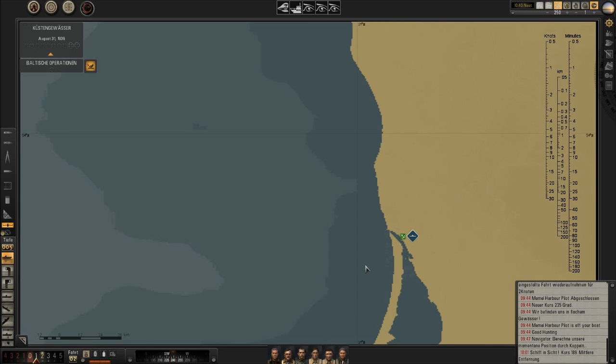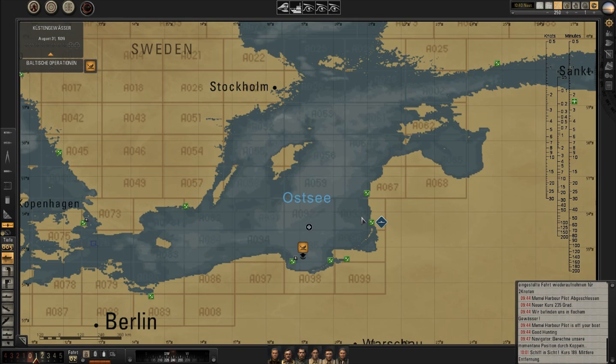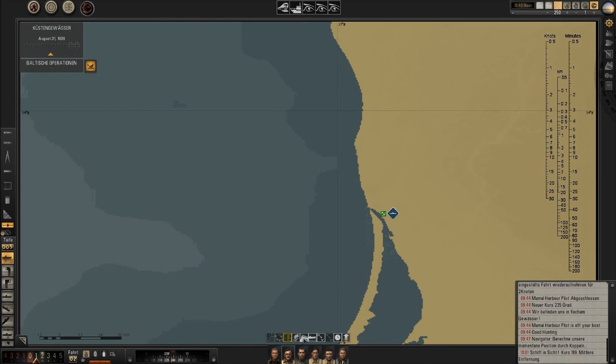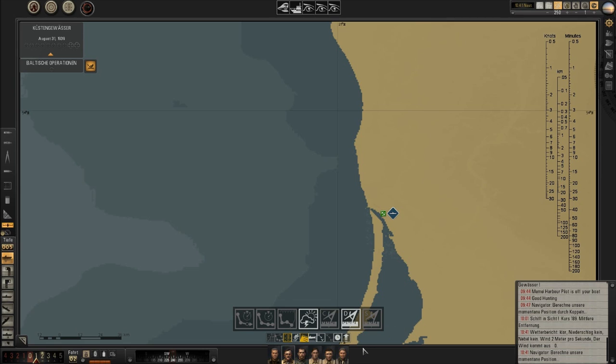It's almost an hour later and I don't think he has a clue where we are. So let's ask him kindly to do it manually — we go into the menu by clicking on the navigator's face, go to report, and then you have the option to make a celestial fix if the weather conditions permit. If not, it will be grayed out, or you can make a position fix by dead reckoning. I'll choose the celestial fix now — he gives us a weather report as well, and it should be no problem since it's really clear weather, no fog, no winds.